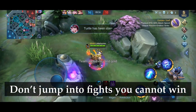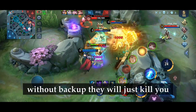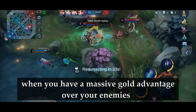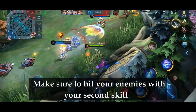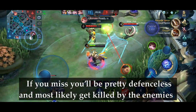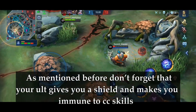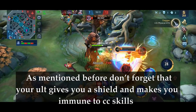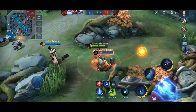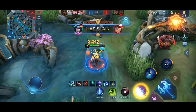Don't jump into fights you cannot win. Even if you could catch 3 enemies in your wall and use your ultimate on them, without backup they will just kill you — you can only pull that off when you have a massive gold advantage. Make sure to hit your enemies with your second skill; if you miss, you will be pretty defenseless and most likely get killed. Don't forget that your ultimate gives you a shield and makes you immune to CC skills — use it, it could save your life. And always use the walls around you.